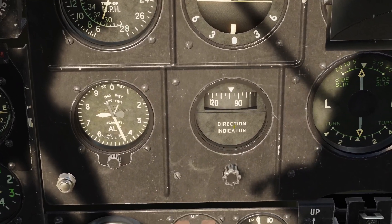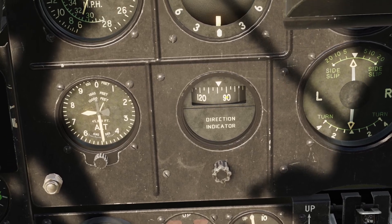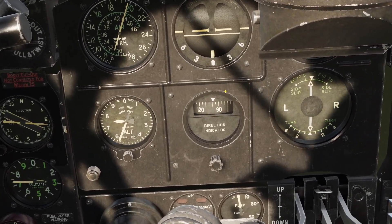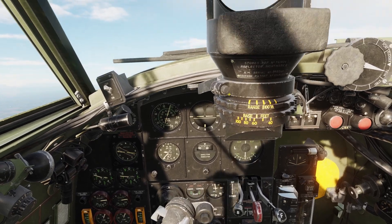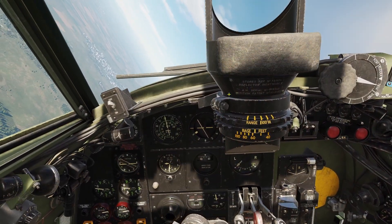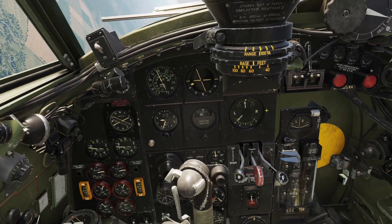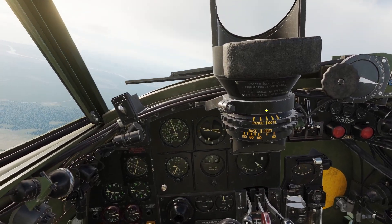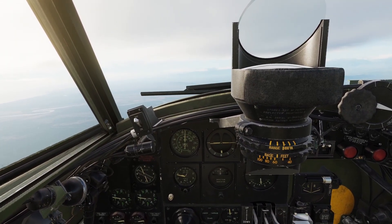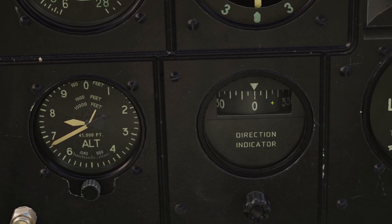Now for the direction indicator. This has numbers that tell you where you're going. It's run off a gyroscope, so the good thing is it's accurate while you're in a bank — the direction indicator changes while you're turning. So the direction indicator is good because it immediately tells you where you're going.